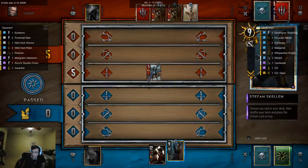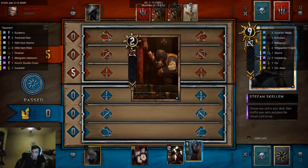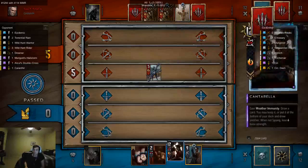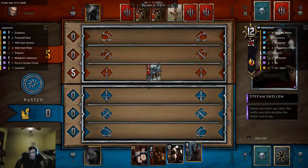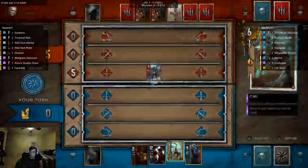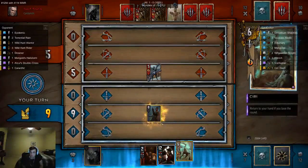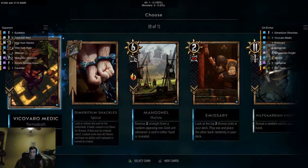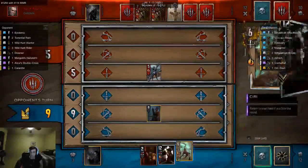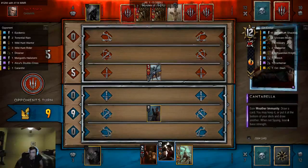That's a completely useless card. More Dimeridium Shackles. So we're going to start off with Stefan Skellen — we'll push up the Dimeridium Shackles for now. We're going to push Fake Ciri up to the top of our deck, then play Ciri Dash. Actually, we'll play Cantarella.